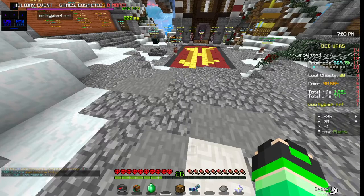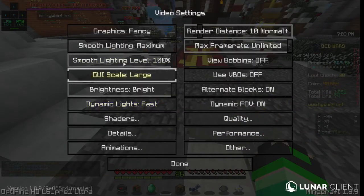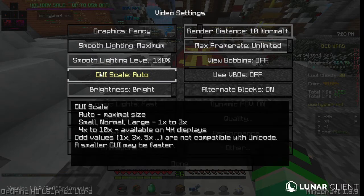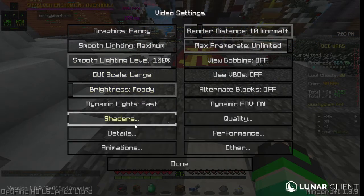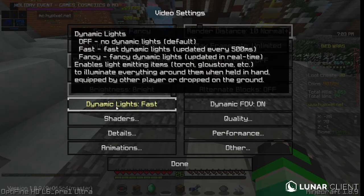You want to go and press Escape, or whatever your menu button is, then Options, then Video Settings. Copy these settings. You want your graphics to be Fancy, smooth lighting to be Maximum, smooth lighting level to be 100. GUI scale is that — it gets bigger as it goes. Brightness matters what you're playing: if you're playing survival, you want it on Moody; if you're playing UHC or something and you need bright caves, put it on bright. Dynamic lights: Fast — it updates really quickly.